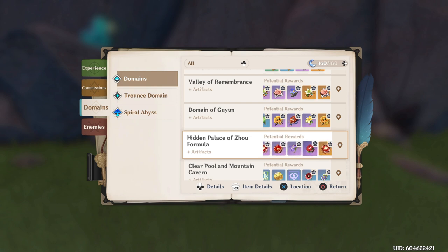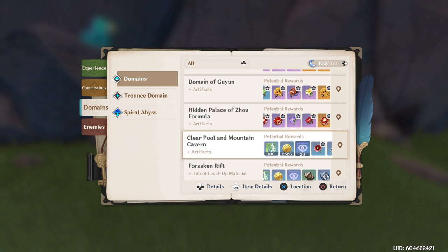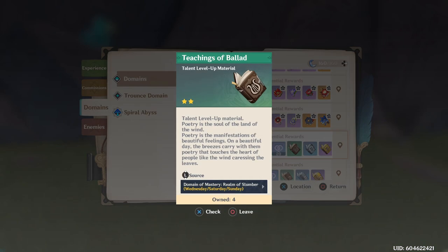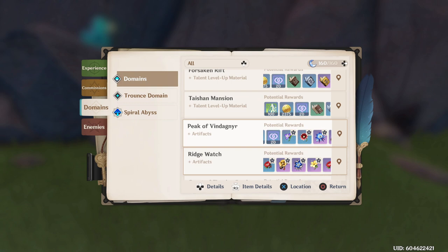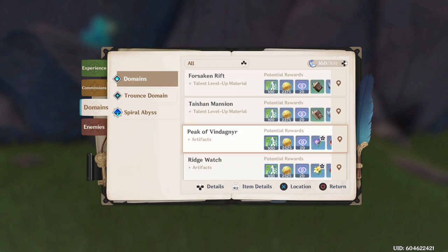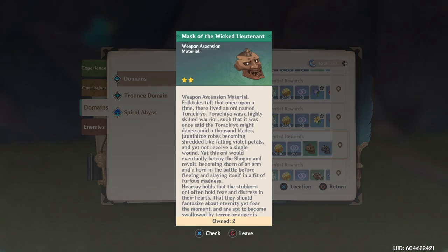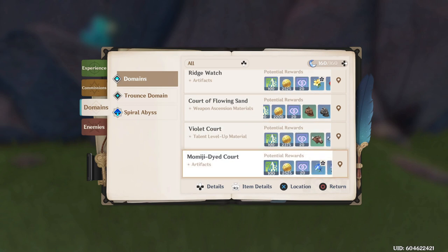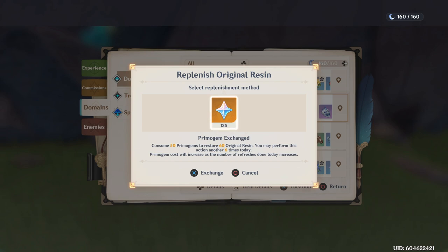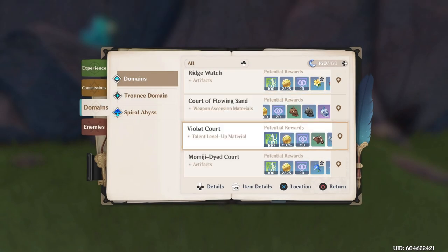The artifact domains are always the same rotation, so those are good to farm on days you aren't farming something else — though as I said, artifacts are an end-game pursuit. The talent books are on a rotation too, and with Inazuma there are more talents and weapon materials to plan around. For instance, the Mist Splitter and the Engulfing Lightning both require specific materials on specific days. You have to plan your week because you don't have unlimited resin.